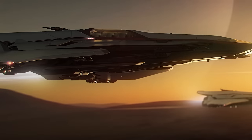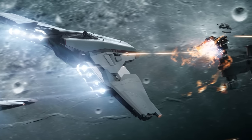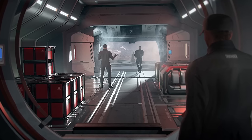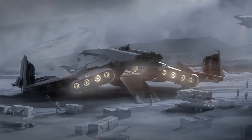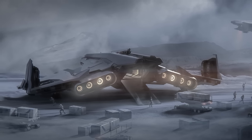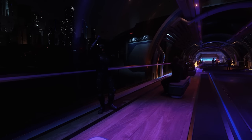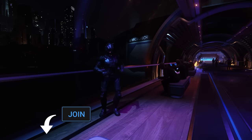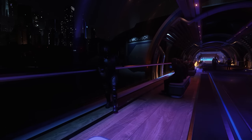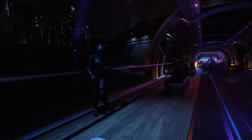Every month we have a ship giveaway. For February it's a Crusader Spirit C1 — the very cool-looking multi-crew, multi-role competitor to the Cutlass Black and Freelancer. As it's a concept ship, you'll get a Cutlass Black until it's made flyable. You'll get lifetime insurance with the ship and a game package for Star Citizen too, so all you need to play. Just comment on any of my videos made during the month to be in for a chance of winning. If you'd like to further support the channel, consider becoming a Patreon or using the join button to become a channel member.